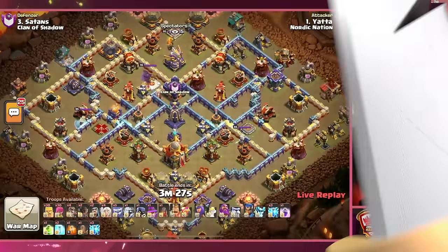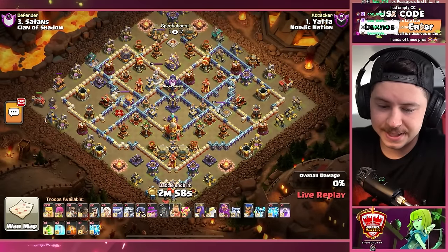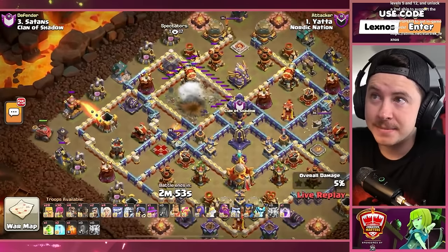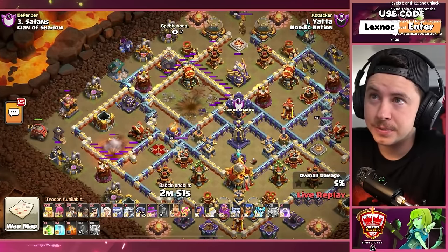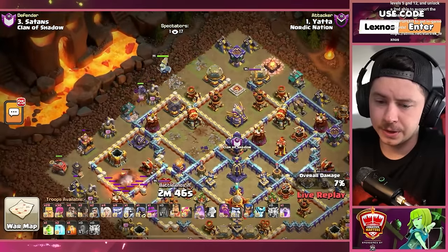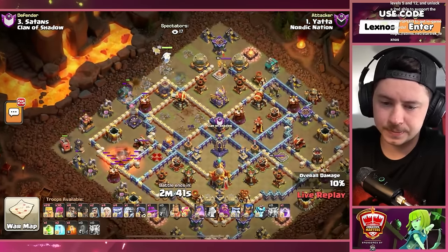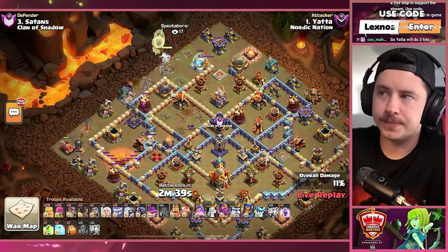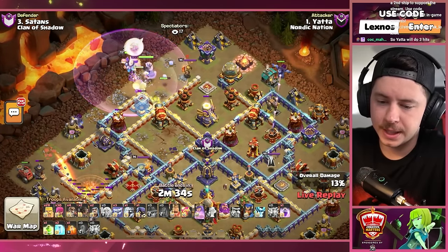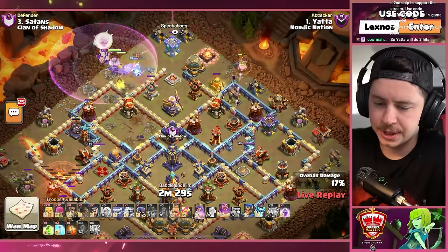Yada with the next attack — four healers, five yetis, some zaps and a quake. Zap quake on the left — inferno tower, expo, wizard tower. Queen and unicorn up on the upper side of the base, a yeti to join the party as well as a couple barbs and a flame flinger on the left side. Warden with rage gym joining the queen as well as an apprentice warden. Another yeti — Yada is using a bunch of yetis. He's got an E-Titan as well.